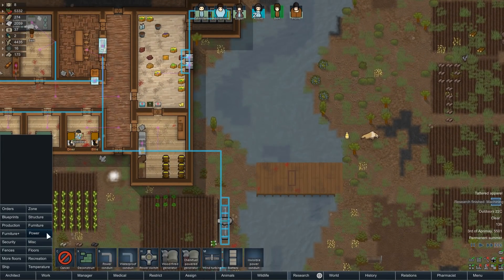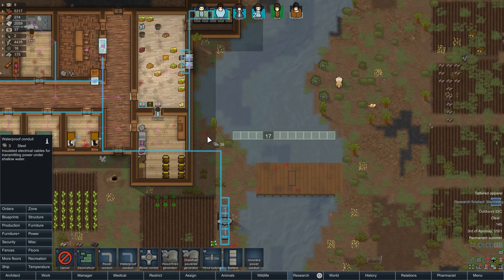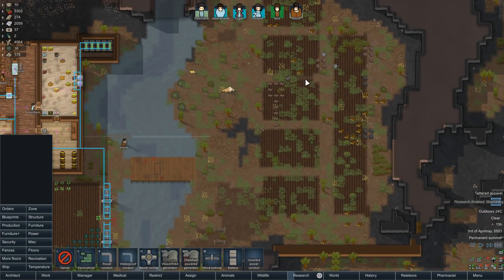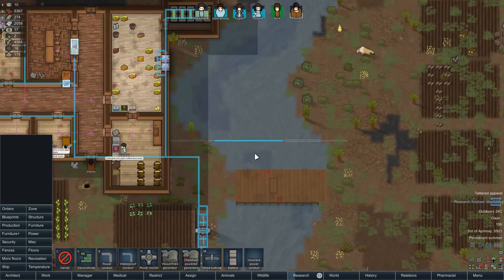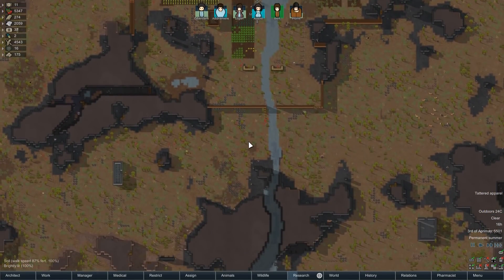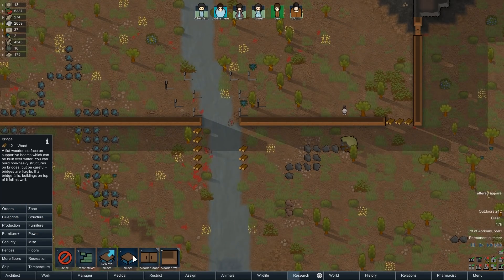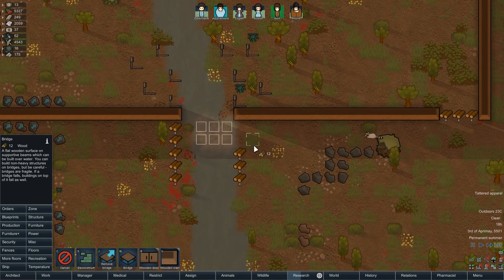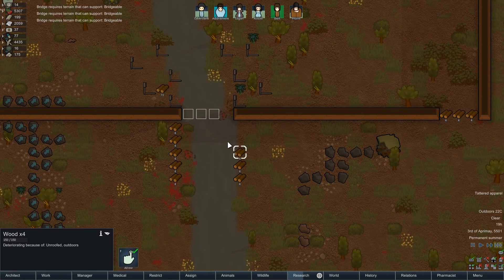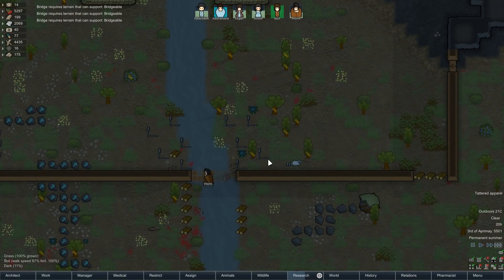We can have a waterproof conduit that goes across the water — not deep water, so it has to go across shallow water. That's fine. I'm going to build this ahead of time, because we're going to have our wind generator set up over here at some point. We finished machining, so we're working our way toward gunsmithing and then eventually gun turrets. We did get this deconstructed, so let's build the bridge. We want to cancel this — this is probably the path people are going to have to take. Now, if you have that, can you build a wall on it? You can! Nice.